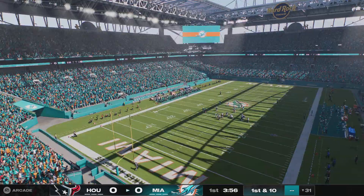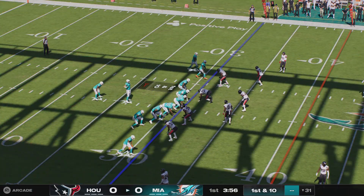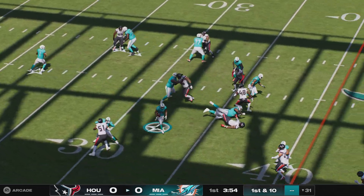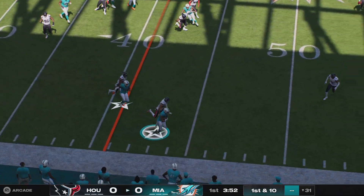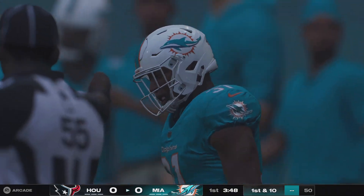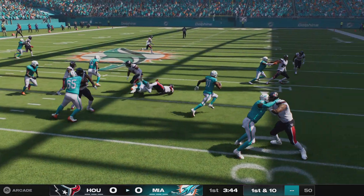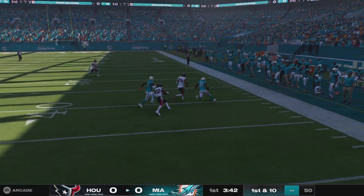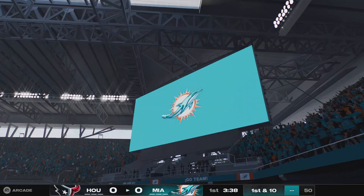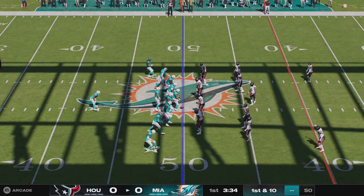A good return as he takes it across the 30. They come to the line for first down and 10. The NFL's leader in rushing touchdowns last year, Raheem Mostert, going to be taken down right at midfield. That's a gain of 19 and a very quick first down. The coaches told us the emphasis this week was getting the run game going early, and we see it here. Nice first play pickup.